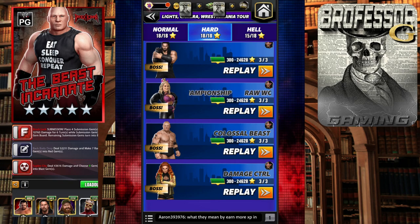Class is in session, the professor is in. If you are in the last parts of this Lights Camera WrestleMania tour, today I'm going to go over how to beat the Colossal Beast and Damage Control using a powerhouse Brock Lesnar and Dakota Kai, but with a different build than most of y'all might be using. Let's get to it.